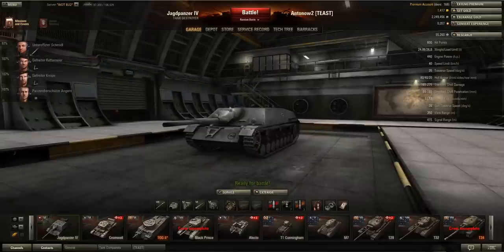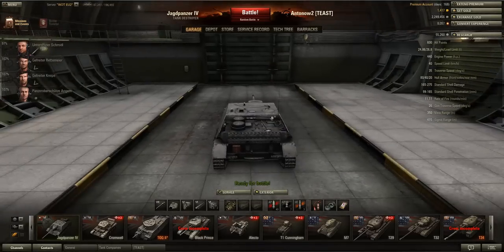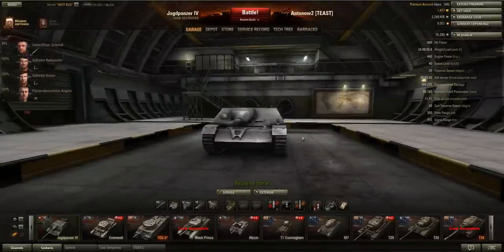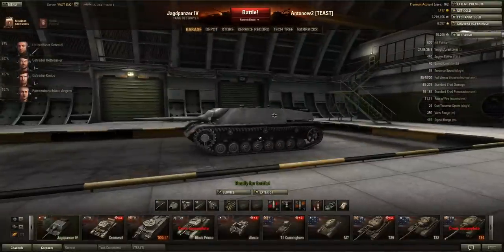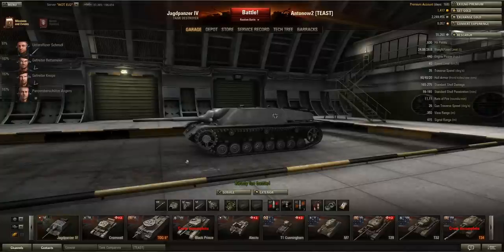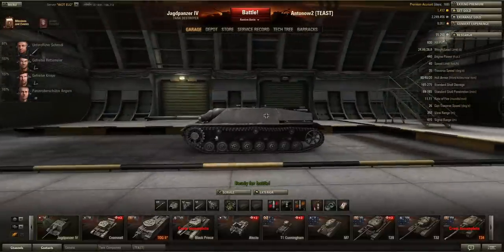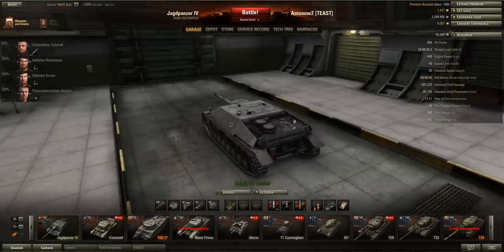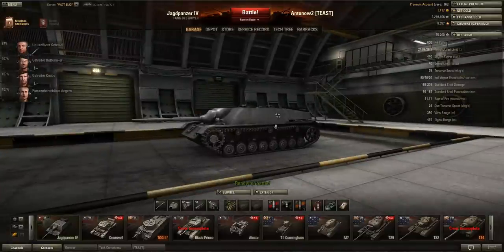View range is only 350 meters, which is a bit below the tier 6 average of around 360, but considering this tank has a very low profile that's acceptable. Signal range is 415 meters. Tactically this tank is a bit controversial — I personally often use it as a kind of assault gun in the first line, because it's very fast, has good armor, and isn't all that accurate. The bad pen means you have to aim for weak spots.